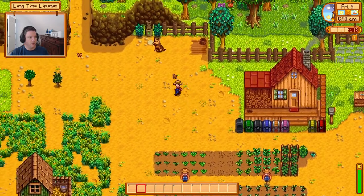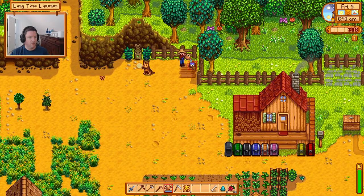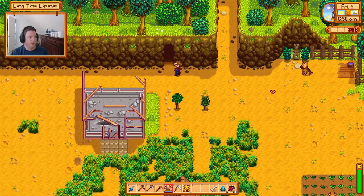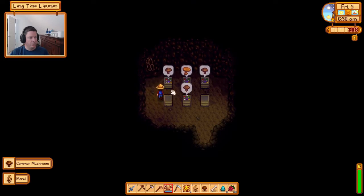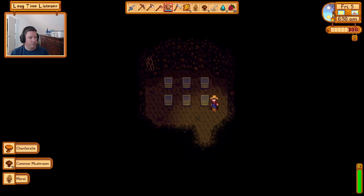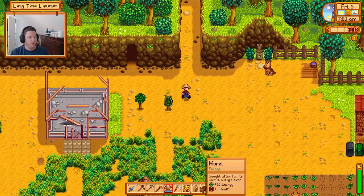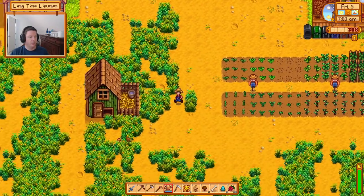We plant some more crops, go say hi to Bennett, then head over to the mushroom cave. Still no purple mushrooms. We pretty much need the morel and the chanterelle mushrooms that we just collected.